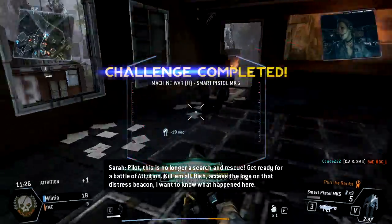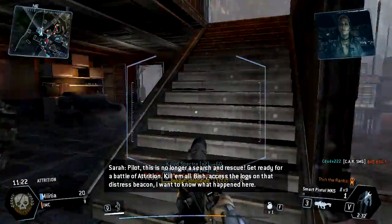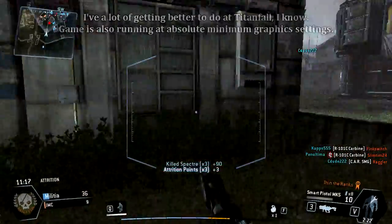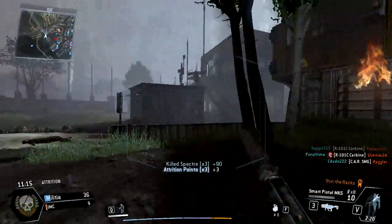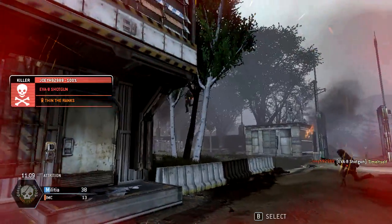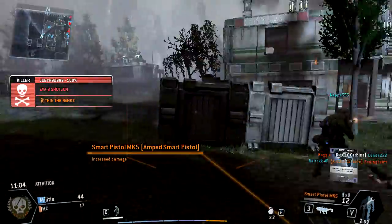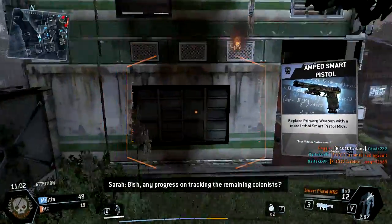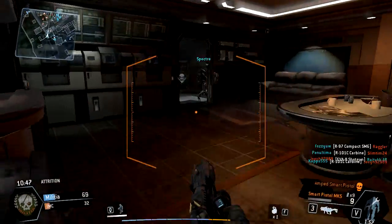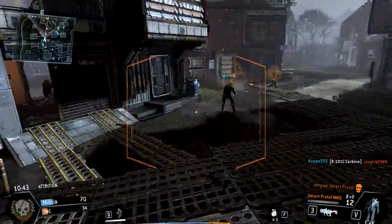Burn cards are earned one-life boosts or weapons that your character collects in one match and then uses in another. The one I started off this gameplay with gives me additional time off my Titan or Titan Core ability when I kill enemy minions. When I die I'll switch over to an Amped Smart Pistol, which is a burn card weapon. Amped weapons tend to be pretty good — the Amped Smart Pistol has a faster lock-on time than a Smart Pistol with the enhanced targeting mod, though not quite the extra range. It also has more damage, so it's capable of a two-hit kill up close instead of the typical three.